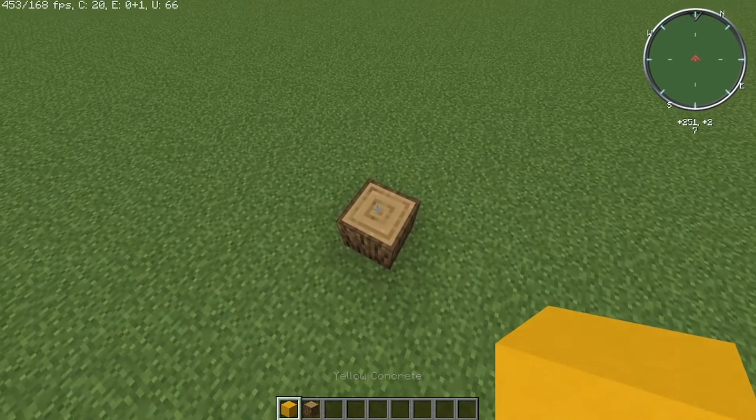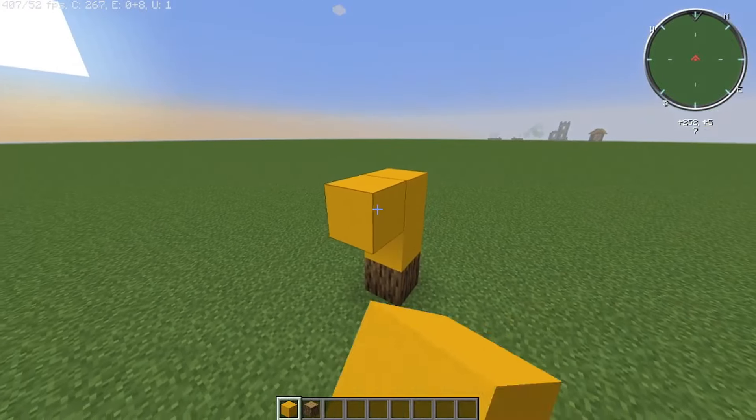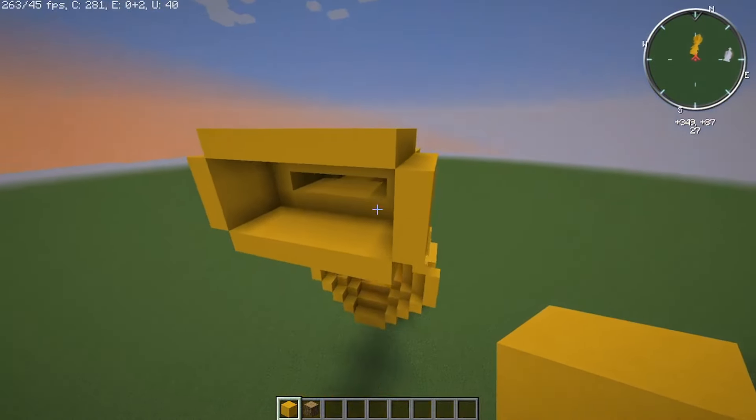First, place down one oak log. Then add three yellow concrete, like this. Then add a little detail.